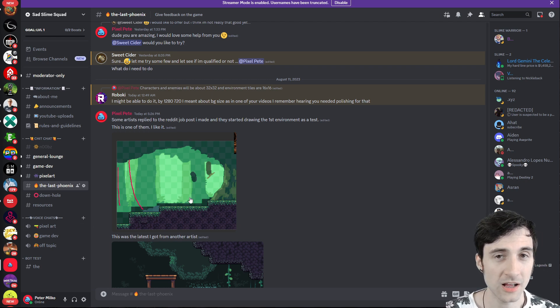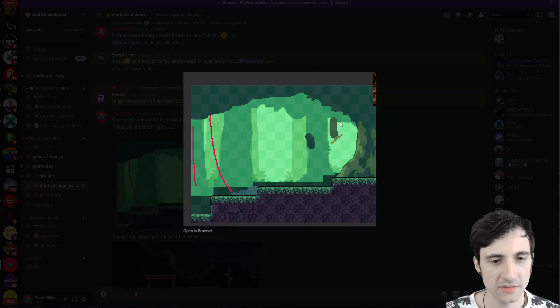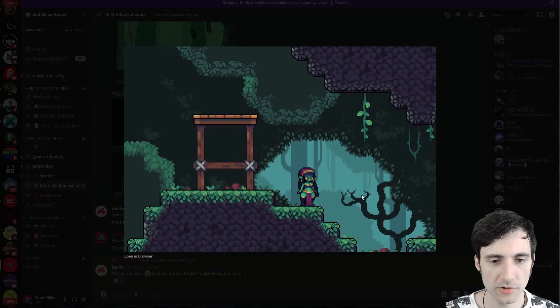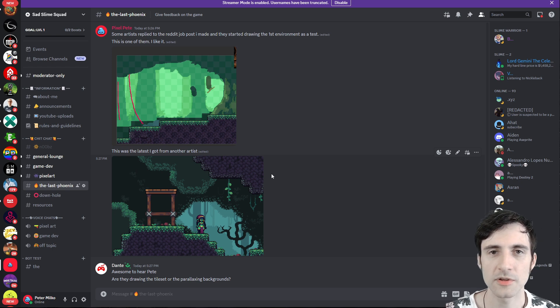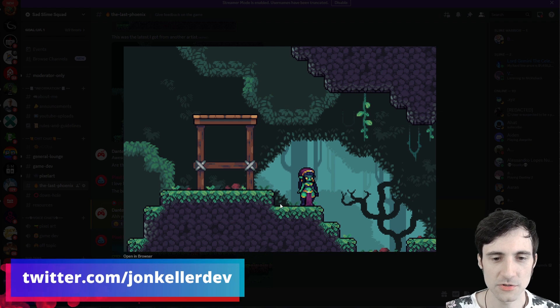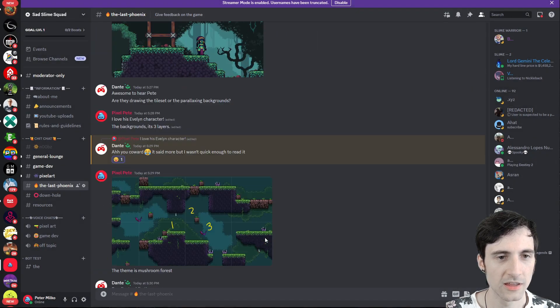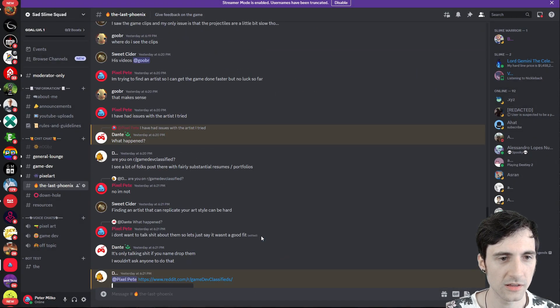I posted a job posting on Reddit and a bunch of people replied, so I'm having a few of them work on different concepts for the first world background. Here's one that looked pretty cute, and here was another from a different artist that looks pretty cool too. I'm planning to see what different artists come up with so I can go with the coolest idea. One artist even drew Evelyn right here and I love this style — I totally need to remake Felix in that style.